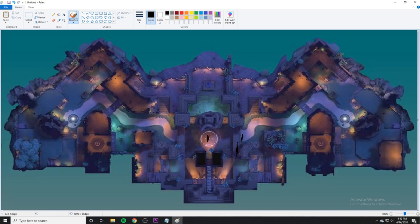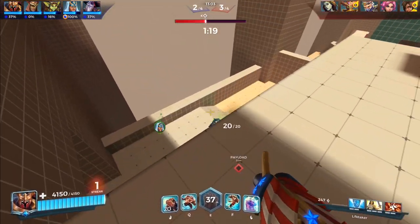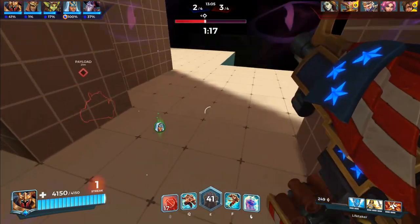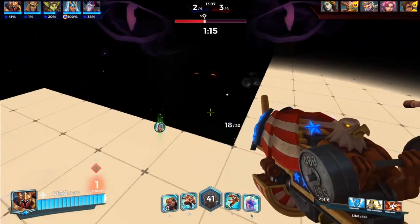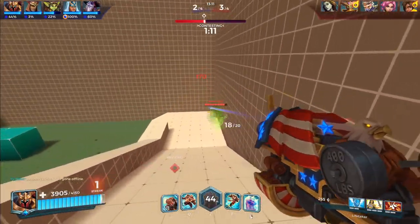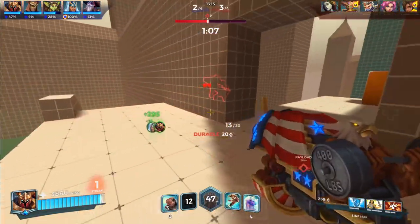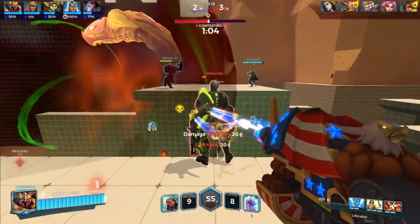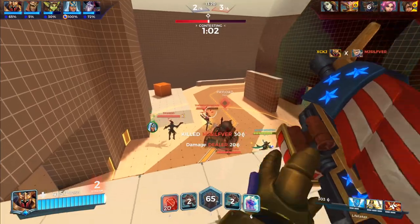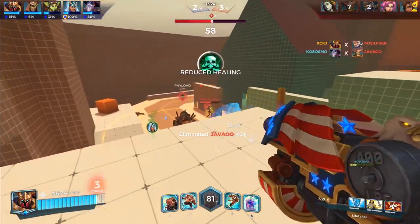You can definitely play a super aggressive role as an off-tank. You have a lot of survivability - you're a tank - you can do risky things and get away with it without getting your team punished too hard. Whereas your flank, if they make a mistake they're going to die, but you have a more forgiving role to play. Thank you guys so much for watching. If you enjoyed it make sure to leave a like and subscribe - I try to upload a few Paladins videos a week. Let me know if you thought this was helpful, if you agreed or disagreed. See you guys in the next video, peace!